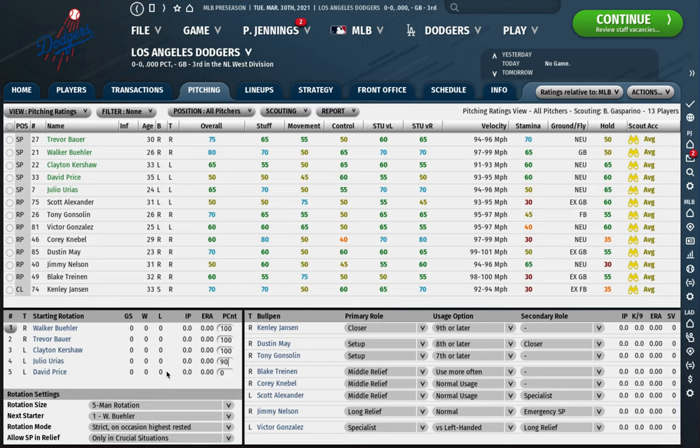If I have a guy I just called up, I'll sometimes do 80 or 85 as well. Anecdotally, I do think limiting pitch counts helps reduce arm injuries — I don't have data to back that up, and it could be other factors like good scouting or luck. But this is also a good way to keep your manager from leaving pitchers in too long. You can manage that under the strategies page with the hook setting. I've found I prefer controlling pitcher usage through pitch counts rather than the hook alone.